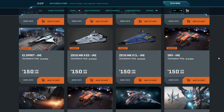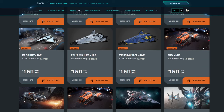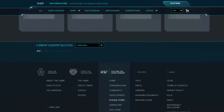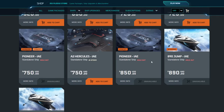Jumping over to standalone ship offerings: the SRV is available on Warbond, so new money gets a discount. Standard pricing is $165, so that is a $15 discount. The Pioneer was available — it's already sold out — but I wanted to go over it just so you get an understanding of the concept Warbond thing here.